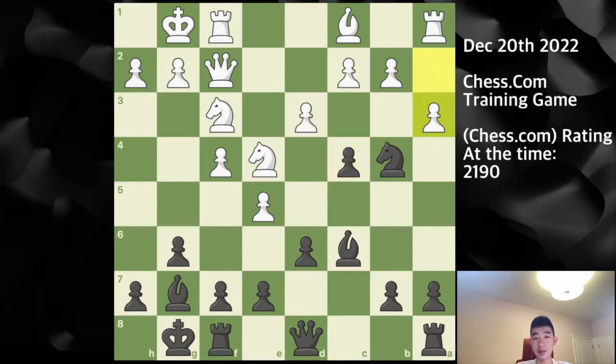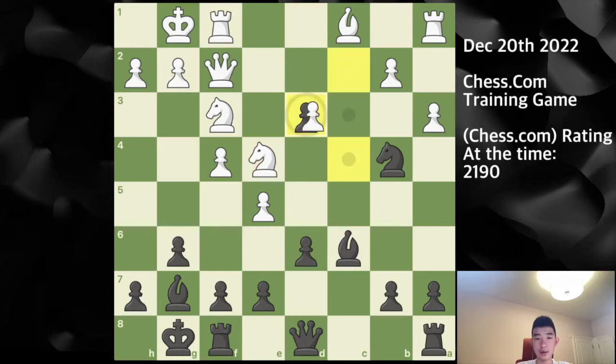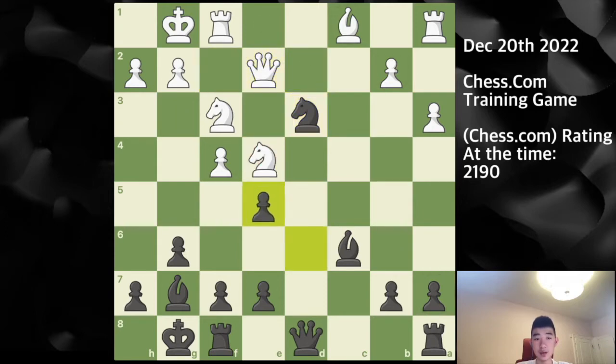Here my opponent plays a3, which is actually a mistake, because this allows c captures on d3 — the secondary idea. Here, if you capture this knight, which my opponent did, then I can play bishop captures on e4, because after capturing this d3 pawn, this knight is no longer defended. And alternatively, if you capture in the center, then after knight captures on d3, and you play something like queen to e2 to defend this knight, then I can simply play d captures on e5, and this queen now defends this knight on d3.